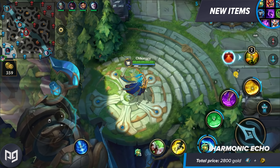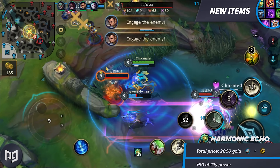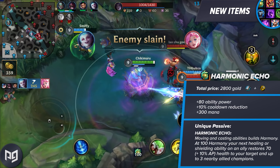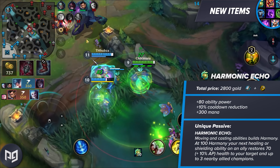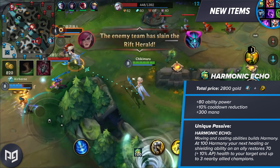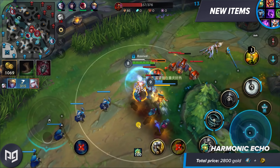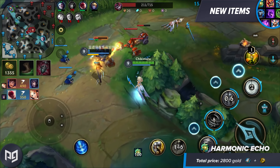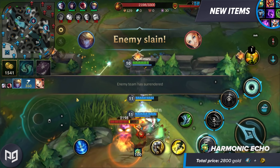Harmonic Echo is the fifth new item introduced in Wild Rift. With a price point of 2800 gold and building out of Lost Chapter and Blasting Wand, this item has 80 AP, 10% cooldown reduction, 300 mana, and the unique passive Harmonic Echo. Moving and casting abilities builds harmony. At 100 harmony, your next healing or shielding ability on an ally other than yourself restores 70 plus 10% AP health to your target and up to 3 nearby allied champions. This is Luden's Echo having a healing baby with Static Shiv. This seems like another great support item that gives them some extra power in the game to support all of the quick paced combat.